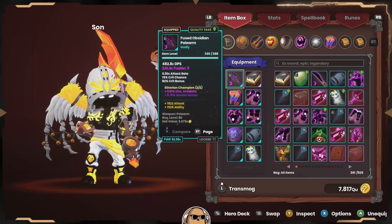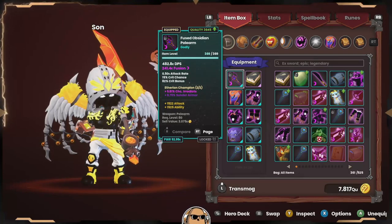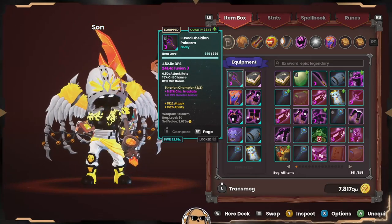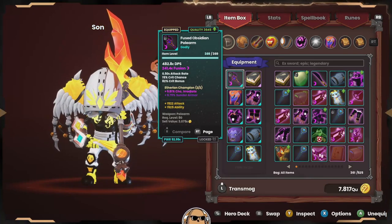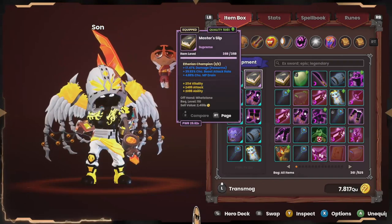I got Sunder Armor and Ethereum Champion on it, which is phenomenal, so that's what I'm using in this video. I wouldn't constantly recommend this weapon for DPS, but we've got Ethereum Champion on it so we're going to match it with the Whetstone.